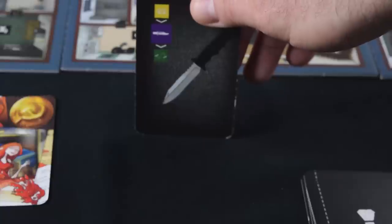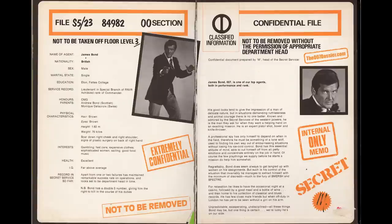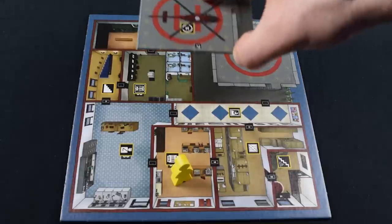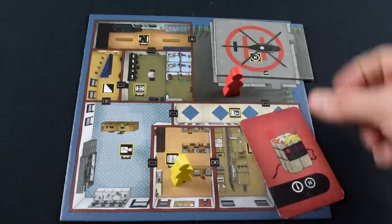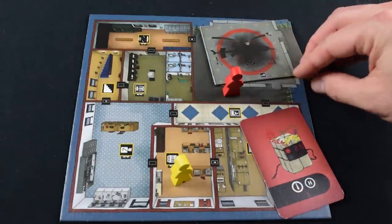When you do exchange cards, it's face down, in secret, leaving others to wonder what was even played. There are several scenarios you can play in Redacted, but the primary scenario requires you to discover the enemy's dossier, call in a helicopter, and get the hell out of there. You can also win if you find a bomb and blow up both enemy helicopters.